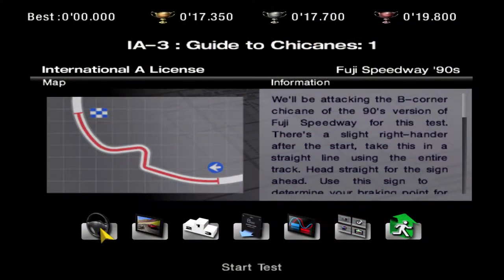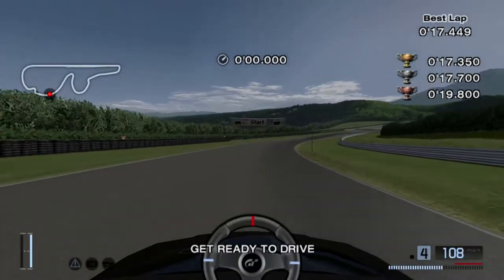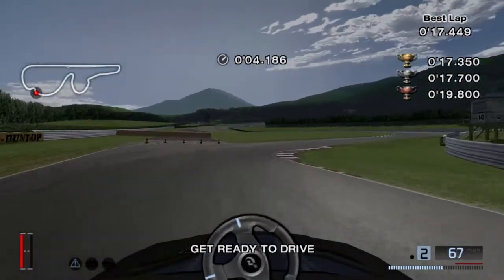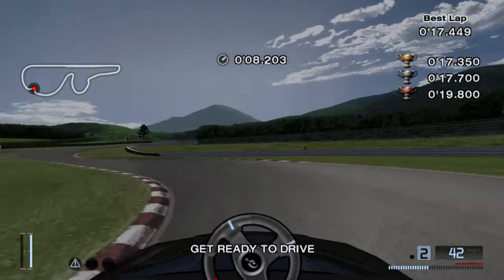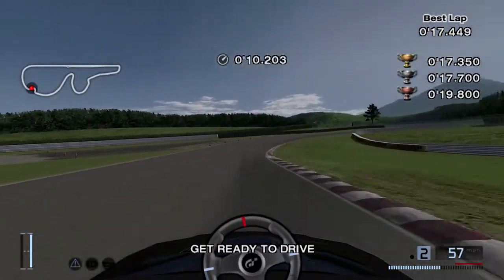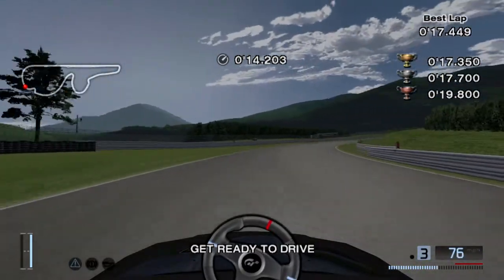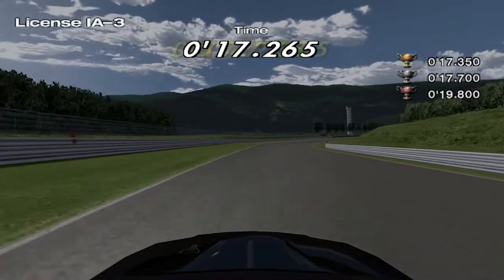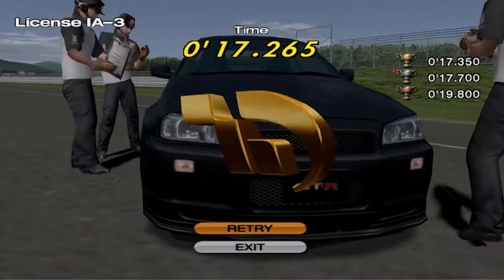Next I believe we're going to Fuji, where we do the final chicane in an R34. This one took me a while because the time is really strict, so you have to be pretty precise. Essentially you brake for the first turn, get back on the gas, brake again just a tad, keep it to the inside, and eventually you'll get it. Like I said, it took me several attempts.